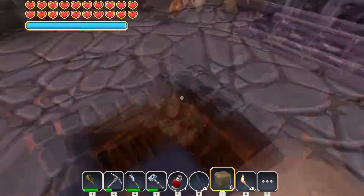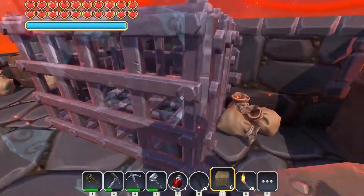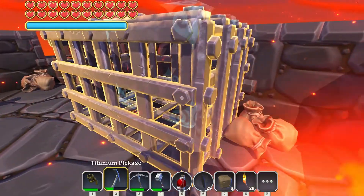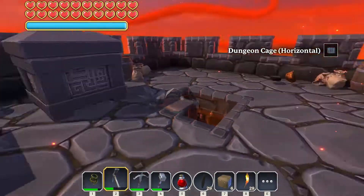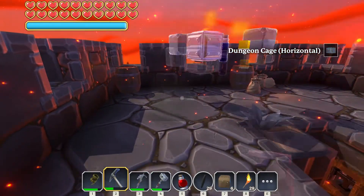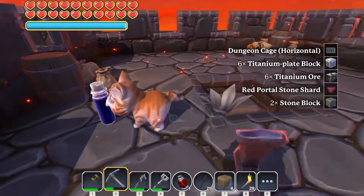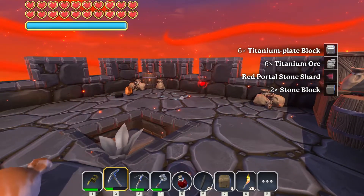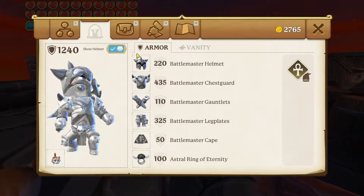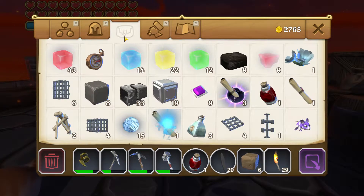I know kitty, it's okay. More titanium - I think that's a fat thing. Titanium, titanium ore, stone blocks. We're actually doing pretty good and this is only from those two dungeons.